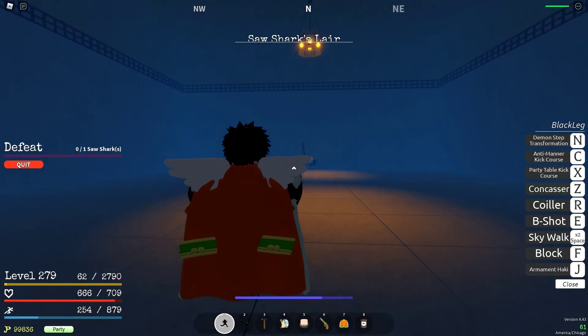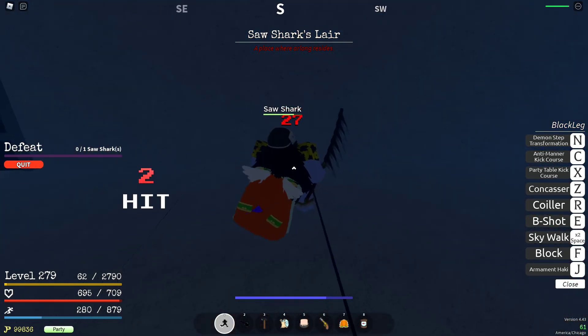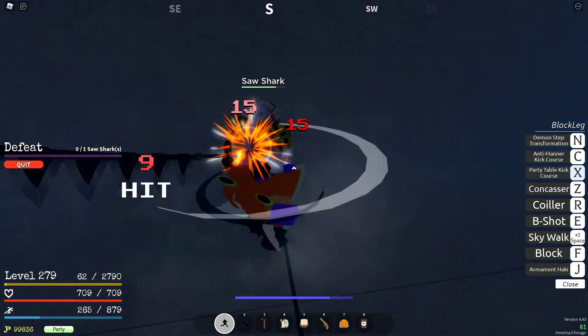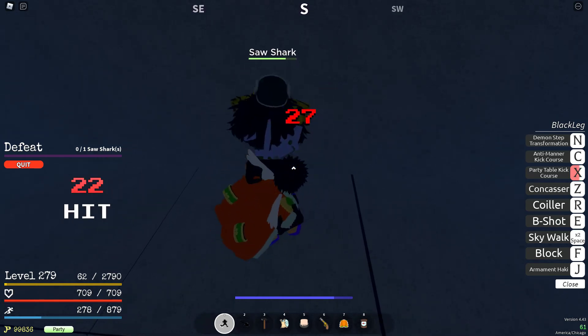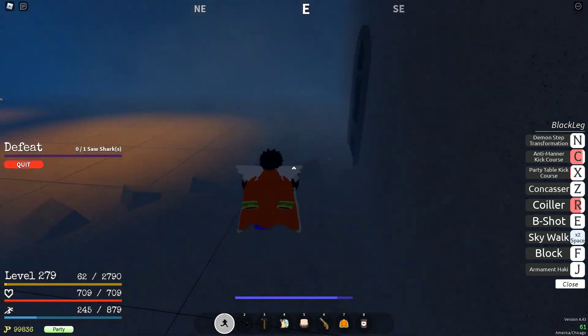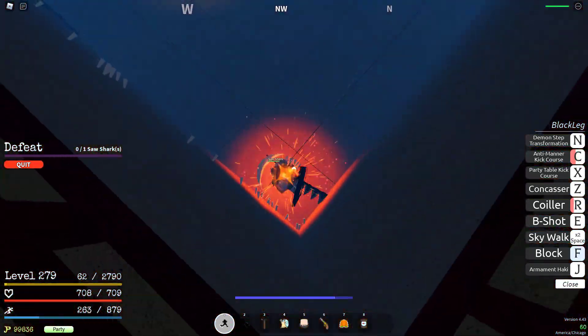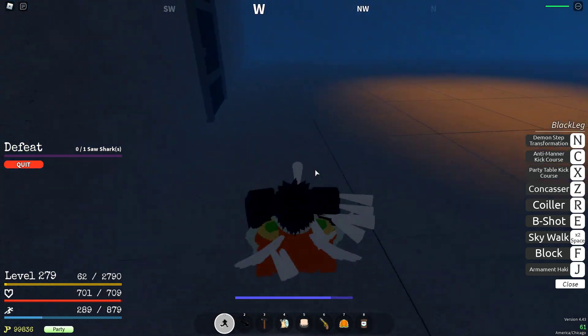If you don't have enough defense you can just leave and come back in. I'm going to be showing you some tactics without Black Leg — I'm not going to expect you guys to have Demon Leg. A good strategy is to use Party Table Kick Course every chance you get because it is very helpful, very very useful.